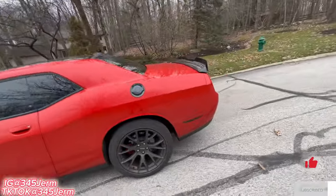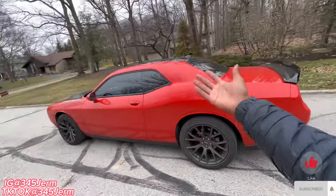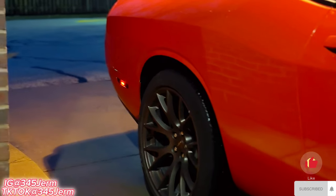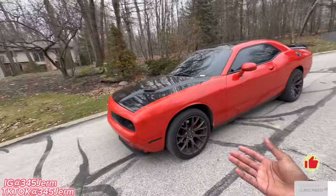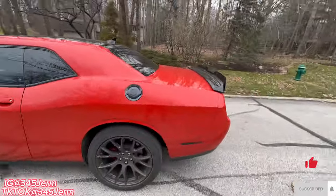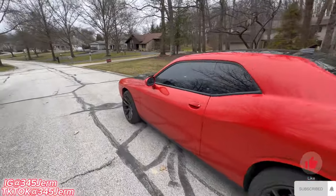Cosmetic mod number one would be the SRT rims. Dodge Challengers do not come with these wheels stock. These are the hill cap rims — the Brass Monkey SRT. You can get the five-spoke ones as well, but I personally got these ones because not many people have this specific set.